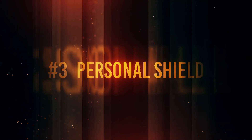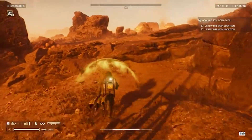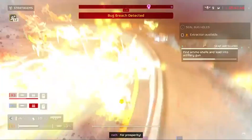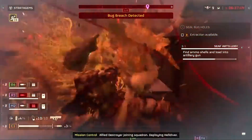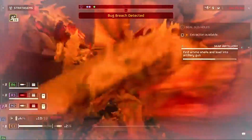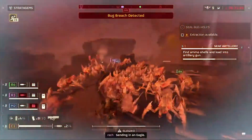Number 3: the personal shield is great for stalker and hunter hits. When stalkers or hunters hit you, they pretty much stagger your player so you can't really react in time. By the time you try to get back up and react, they already hit you 2 or 3 times back to back, and you can essentially die.